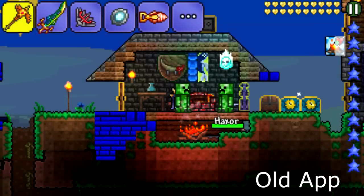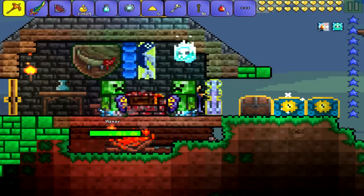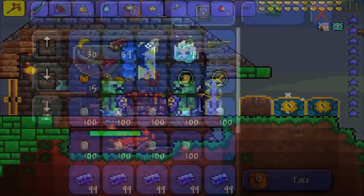First off, you actually see your accessories now. Before it showed only like your wings and that was about it. But now for the update, you actually see your accessories like boots and shields, that kind of stuff.